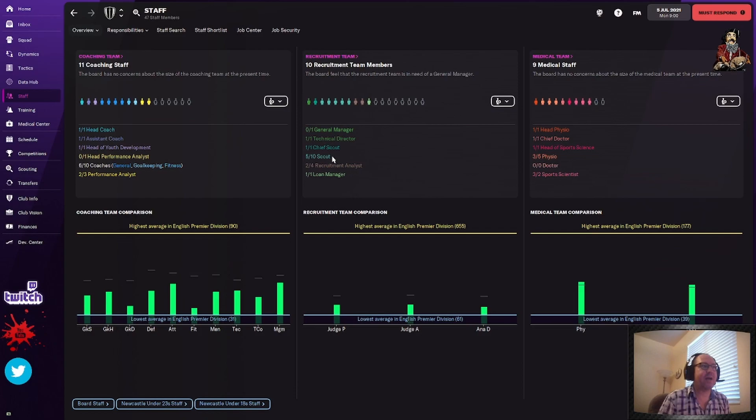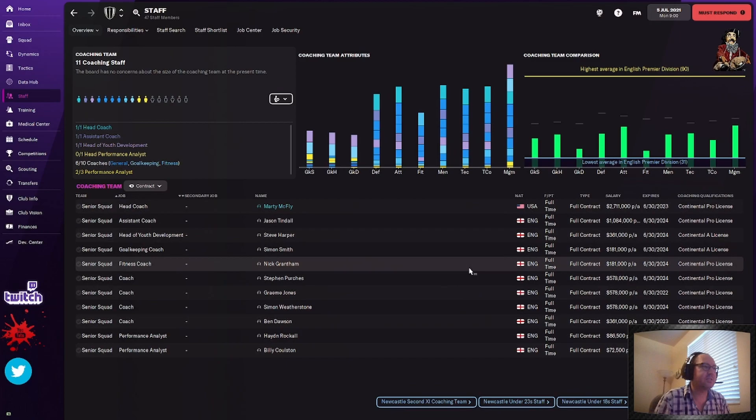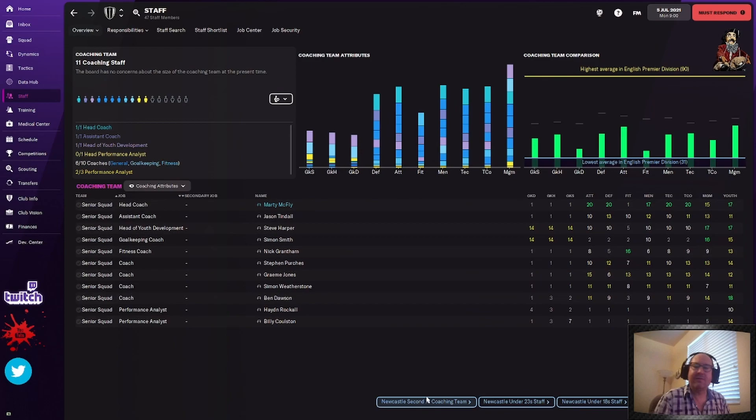On medical staff, we're missing two physios but we got one extra sports scientist. This is just the overview — it's not telling you who's who. So you can go to the coaching team and it'll actually tell you the names, their salary, their licenses, how long their contract goes to. But that doesn't tell you how good they are. What you need to do is switch to see their attributes right away. I can see my assistant coach sucks — I want a better assistant coach. So the first thing I'm going to do is probably terminate most everybody. We're going to do mutual termination.